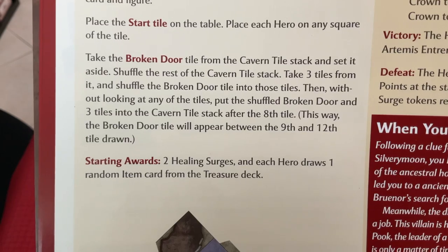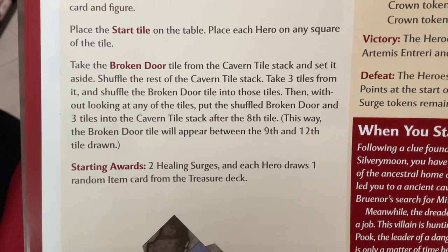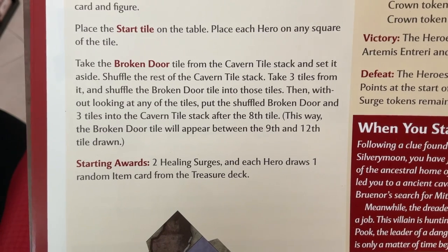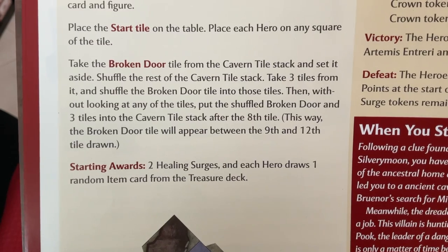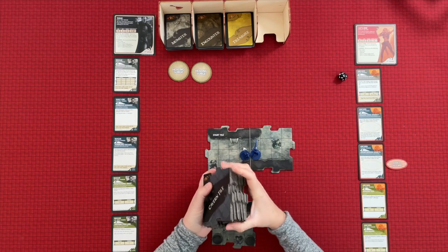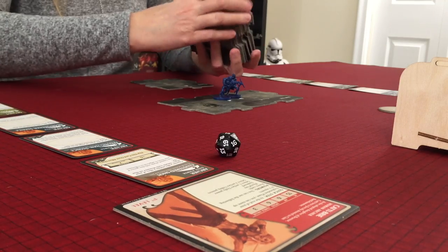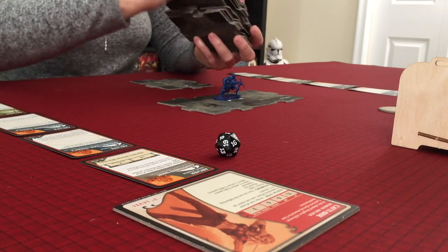Next up, take the broken door tile from the cavern tile stack and set it aside. Shuffle the rest of the cavern tile stack and then take three tiles from it. Shuffle the broken door tile into those tiles. Then without looking, put the shuffled broken door and three tiles after the eighth tile. Here's my broken door tile - this is the rest of my cavern tile stack. We're gonna give it a shuffle - they were pretty shuffled even before I started, but just in case, give it a good shuffle one more time.